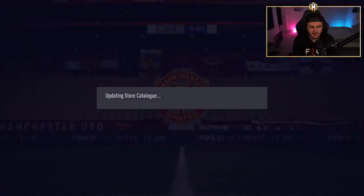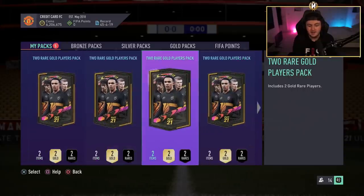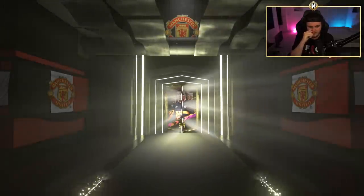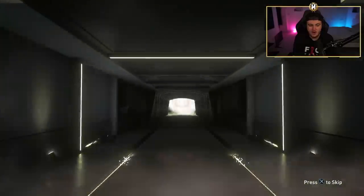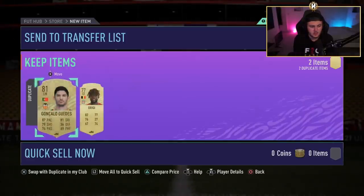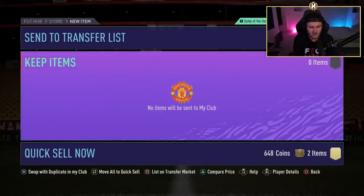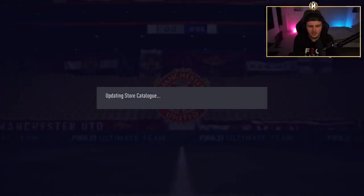We've got five packs left — let's see if we can get anything good from the remaining five. Come on EA, are we going to get anything decent to finish this off? No walkout, no board either. Looking for that red tunnel, EA. Give us the red boards at the end of the pack — give us a ones to watch. Divock Origi and Guedes — go ahead and discard those items, not really too interested.